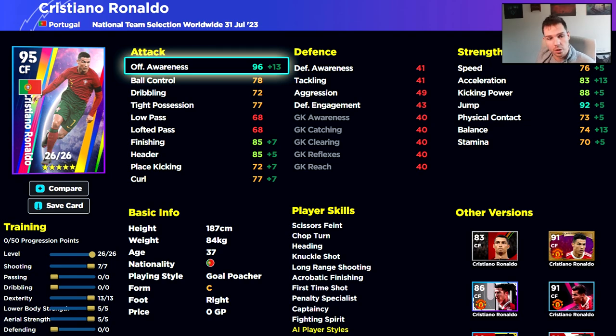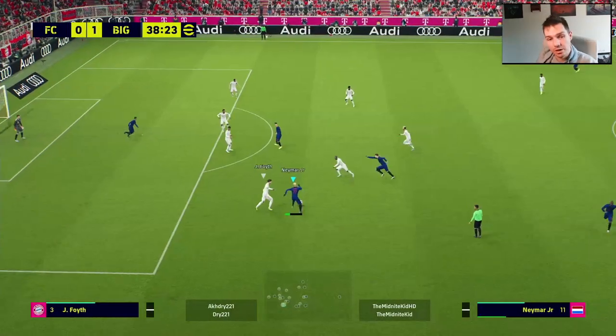A lot of people try to focus on Ronaldo's acceleration and balance to turn him into a complete center forward, but I pick and choose where I go with him by maxing out his dexterity — not for acceleration or balance, but for his offensive awareness. This build is a bit overkill because with the boost and the player form arrow you're going to have 98, but we'll show you the ultimate build at the end of the video.